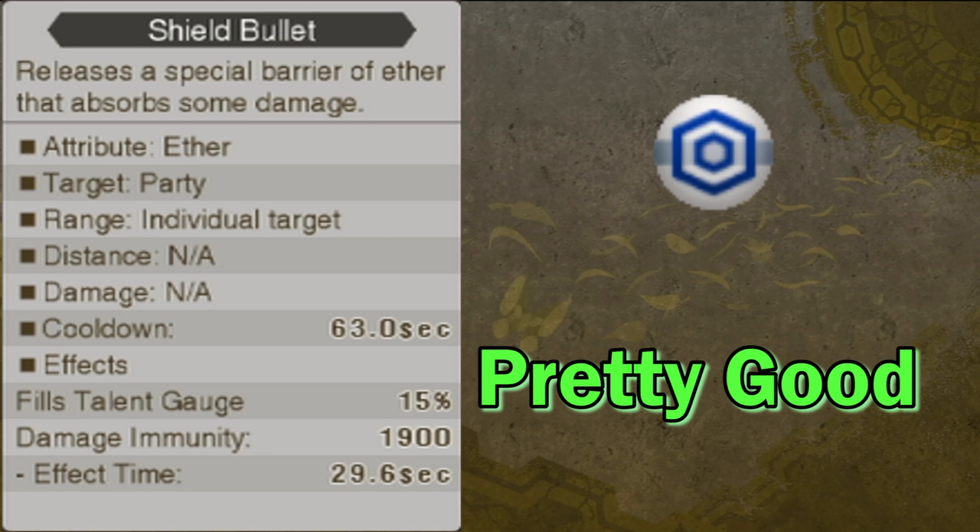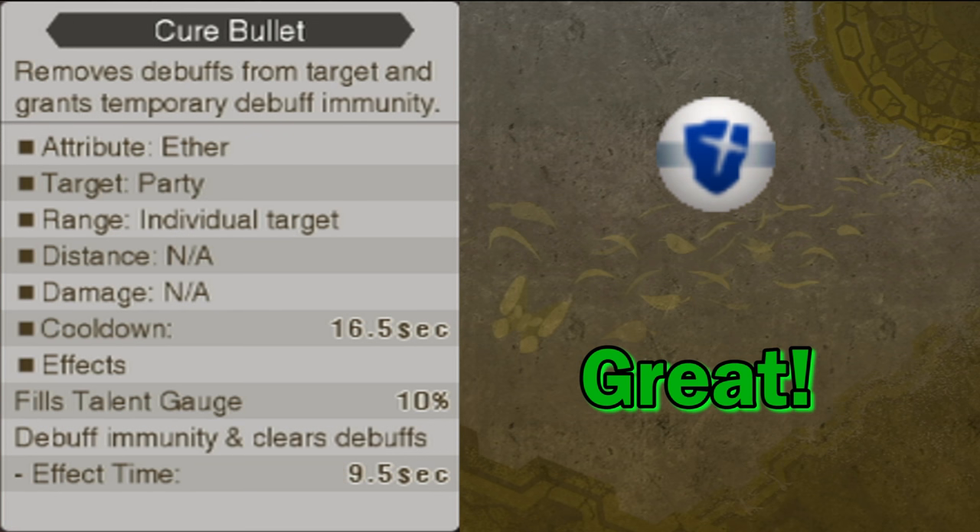Shield Bullet is a support art that reduces the amount of damage a character takes. It can be a pretty useful art, and at higher levels it will reduce damage by a ton. The biggest problem is its cooldown, which is one of the highest of all her arts. Cure Bullet is an art that removes all debuffs from a single target and also grants them debuff immunity for a period of time. It's really good early and even mid-game, but it gets outclassed by one of her later arts in basically every way — until you get that one, use this one.